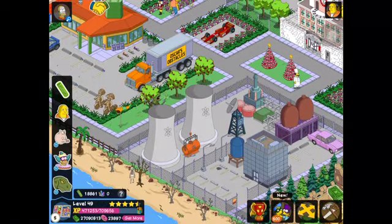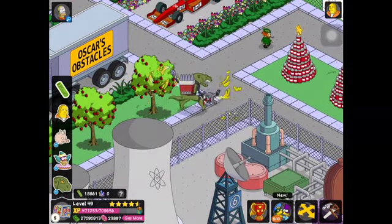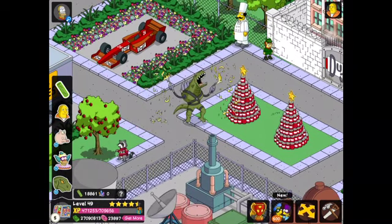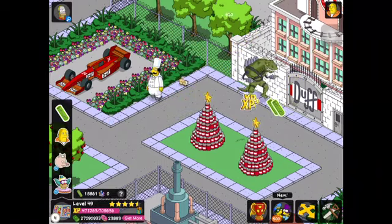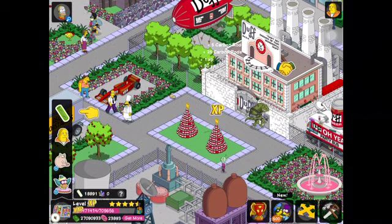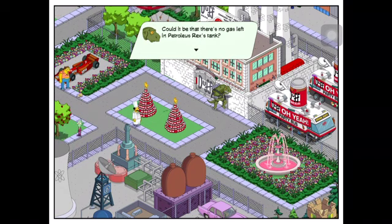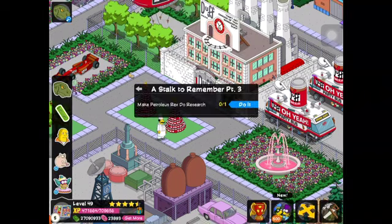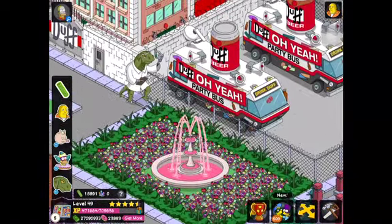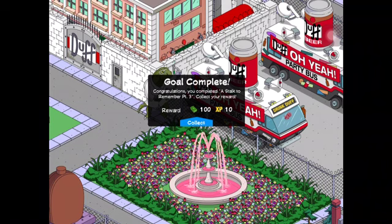It's very interesting — you can terrorize Springfield with Petroleus Rex; he's just walking around spraying everybody. It's such a weird character; I don't even think I've ever seen that in the show. Terrorizing mirror Springfielders bores me to death — could it be there's no gas left in Petroleus Rex's tank? Radioactive Man is having the last laugh from beyond the grave. I'm going back to my lab, run some tests, maybe get in my PJs and lose myself in a quart of ice cream. Make Petroleus Rex do some research.